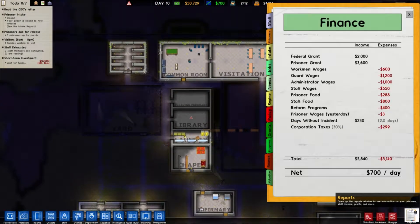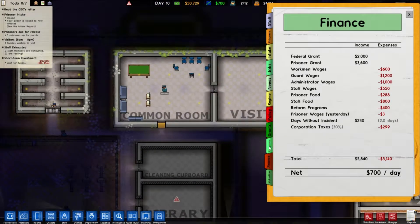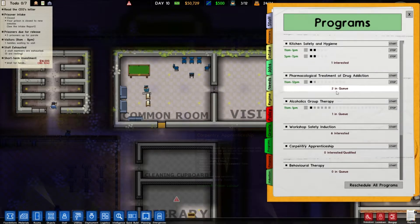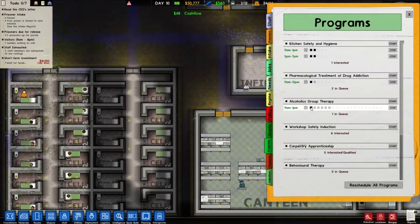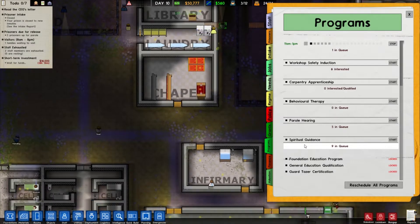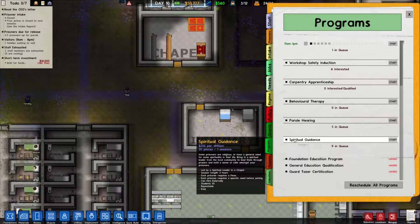Now that we've got the chairs installed in the common room, can we have the alcohol therapy? Yeah, we can. Good, good. That is really good actually. What do we have here? Spiritual guidance — led by a spiritual leader.